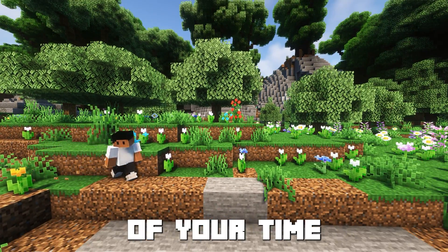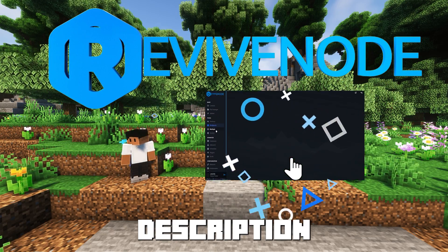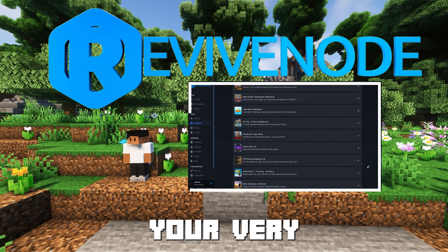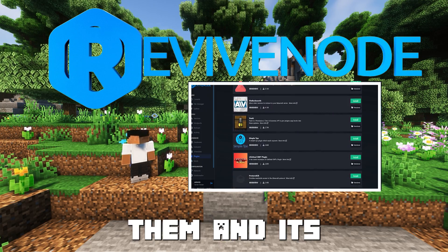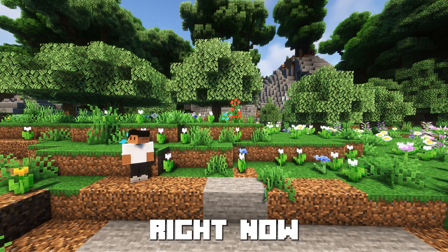We also need to place this server in an actual server. Check out Revive in the description down below — they're a sponsor, and using my promo code DIAMOND in all caps, you can get 15% off your very first purchase. You can get a server as low as a dollar per gigabyte. I use them, I recommend them, and it's super simple to get started with their clean and easy-to-use game panel. This server is hosted with them right now.